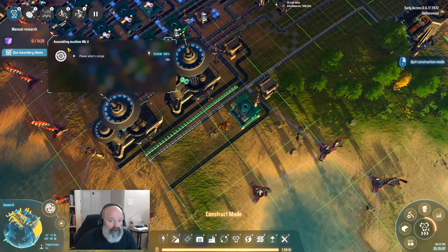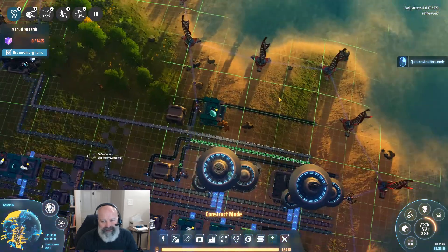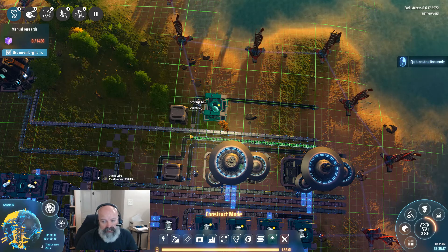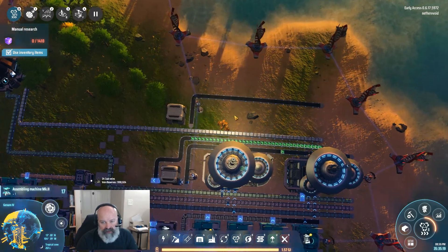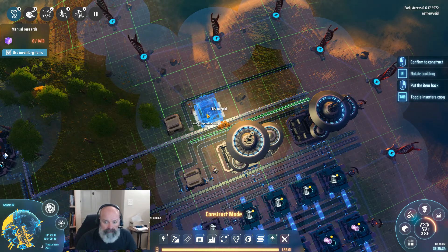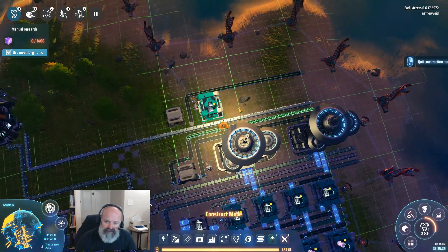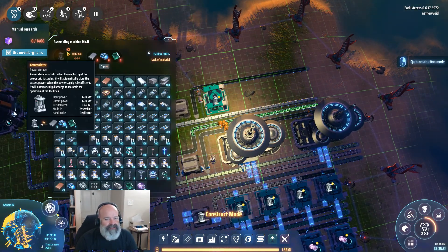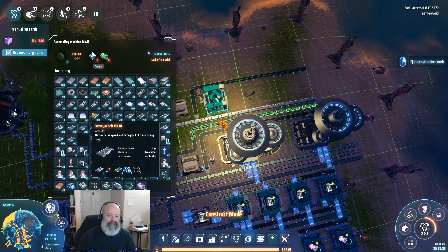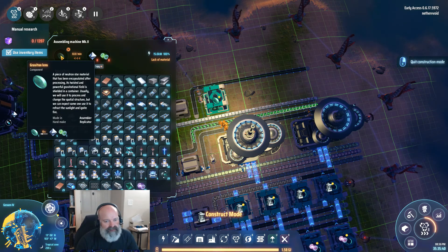Oh no, we need all these different things - that freaked me out for a second. That's much better, I like that build a lot better. How long do these things take to make? Six seconds - so again we can use tier ones. That's not in the right spot, let's copy another one and do this right. Let's set this up one more time - sorry, I've been really busy today. I'm going camping tomorrow, I worked all day and went to a brewery to pick up some beer for camping. It's been a long day.